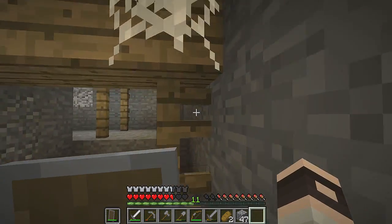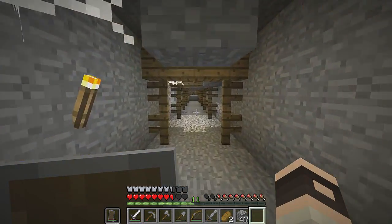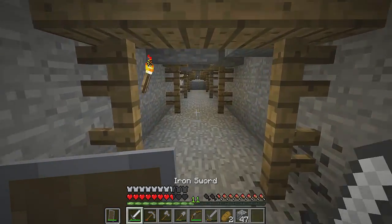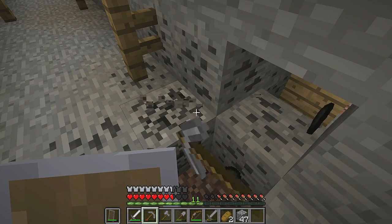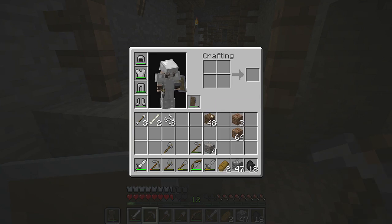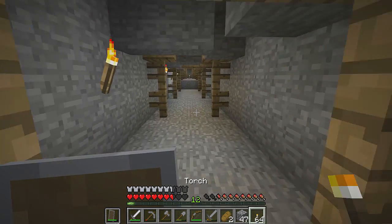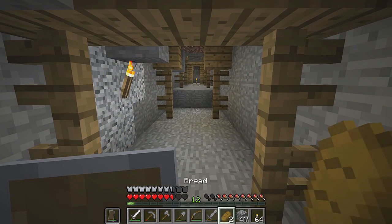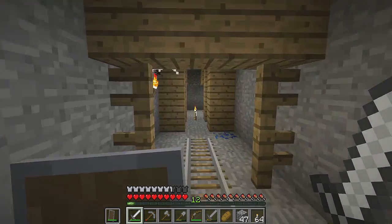Dead end — good, I like dead ends because I can clear them out. Oh no, mushrooms — they won't grow now because I've lit it all up. A lot more coal — I'm liking the amount of coal we're getting here, but we are actually going to have to use some because we're out. Right, let's get ourselves 16 sticks. Got 18 coal out of that run and that gives me another full stack of torches to start taking back more of the mine.